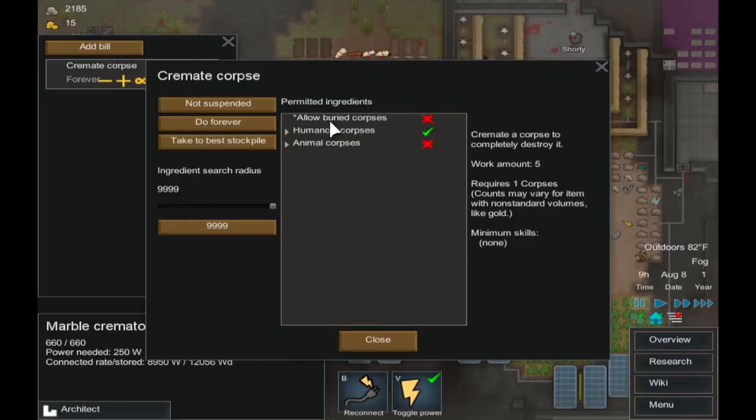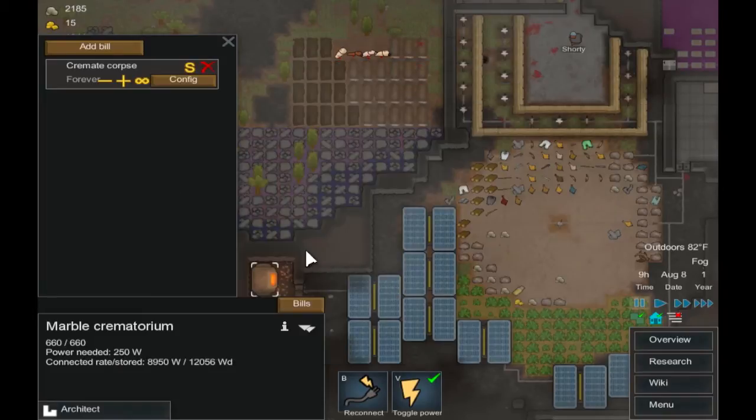You can further configure this by choosing to allow buried corpses, which means that they will dig up the corpses that you've already buried. You can also burn animal corpses, but we're just going to leave it at humanoid corpses right now.